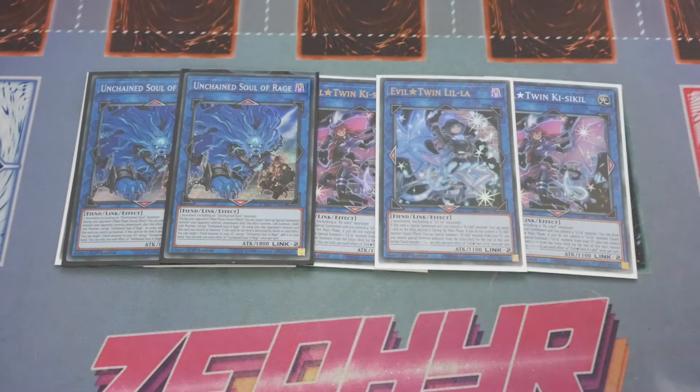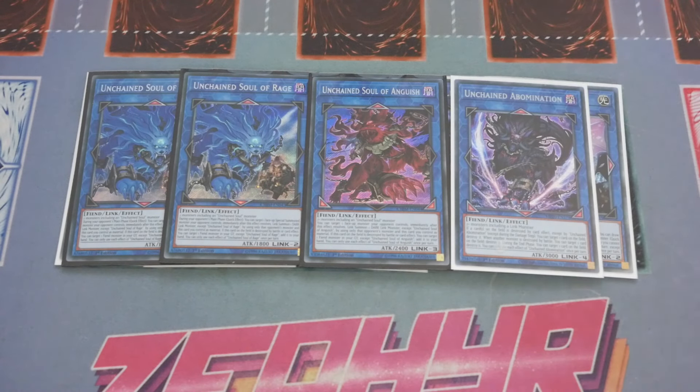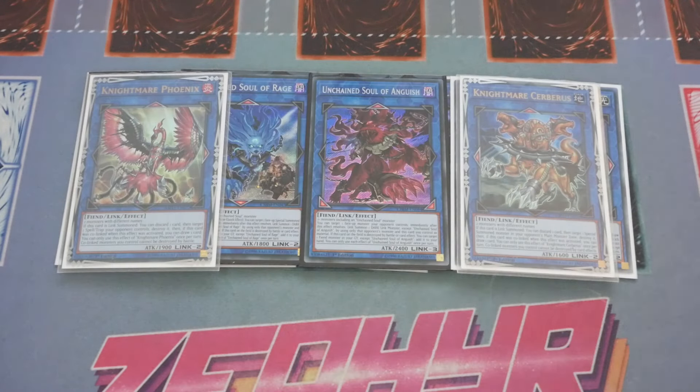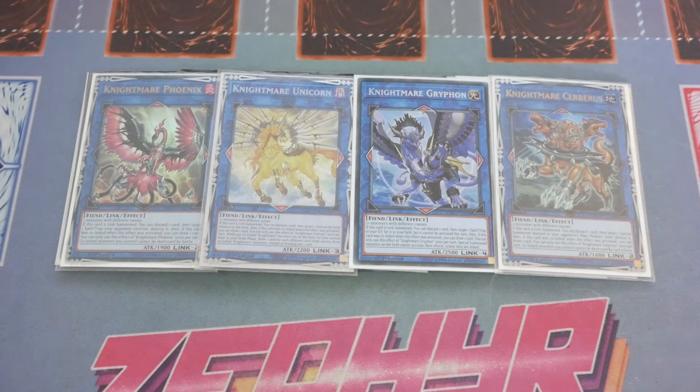For the Unchained extra deck we've got two Rage, one Anguish, and one Abomination. Abomination is your aggressor, Anguish is your link during your turn, and Rage is the interruptor by linking during your opponent's turn. For Nightmare monsters we've got one Cerberus, one Phoenix, one Unicorn, and one Griffin. What makes these so good is you can link into Griffin during your opponent's turn, and as long as it's connected to Leela or Kisakill — both have the right zones — you're basically skill draining your opponent. All Nightmares are Fiends so you can make them using your Unchained or Kisakill and Leela cards.